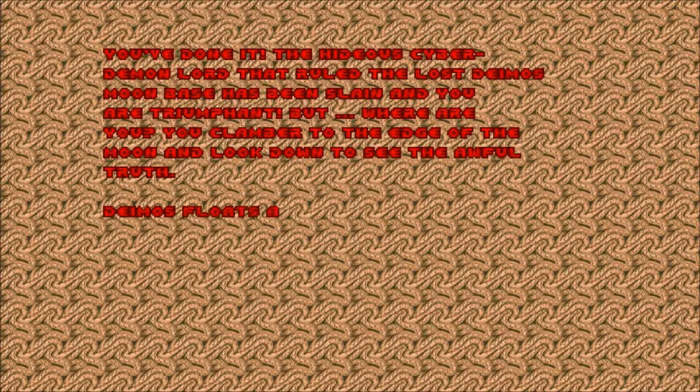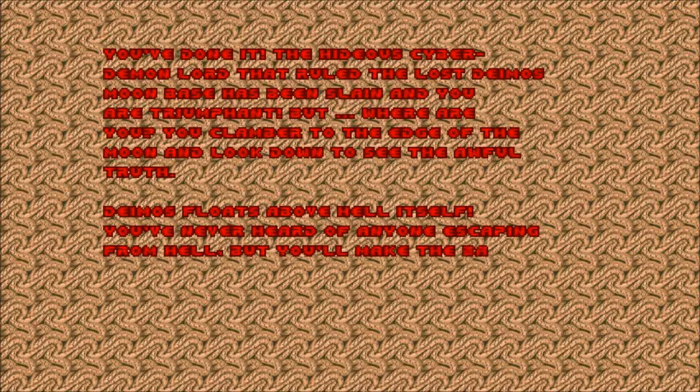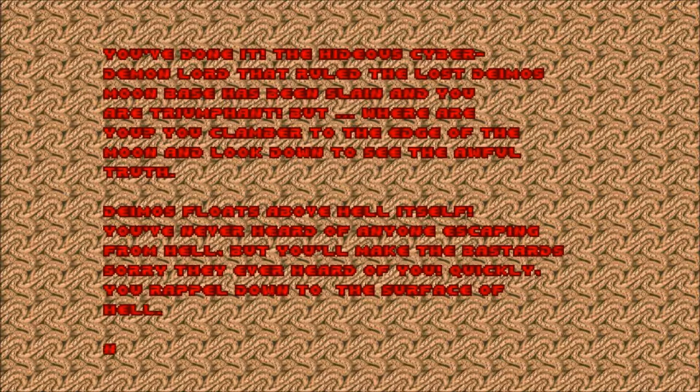You've done it. The hideous Cyberdemon Lord that ruled the lost Damus moon base has been slain, and you are triumphant. But where are you? You clamber to the edge of the moon and look down to see the awful truth. Damus floats above hell itself. You've never heard of anyone escaping from hell. But you'll make the bastards sorry they ever heard of you. Quickly you rappel down to the surface of hell. Now it's on to the final chapter of Doom: Inferno.